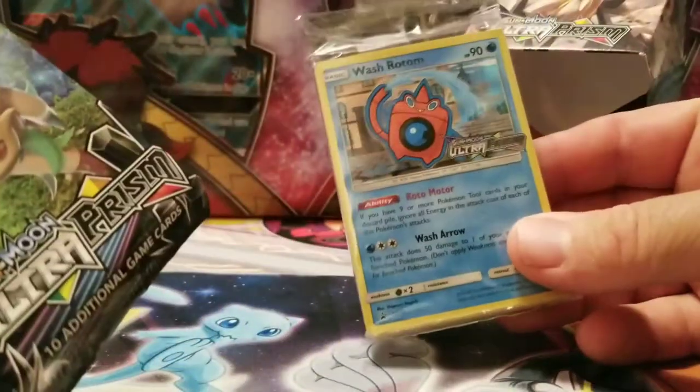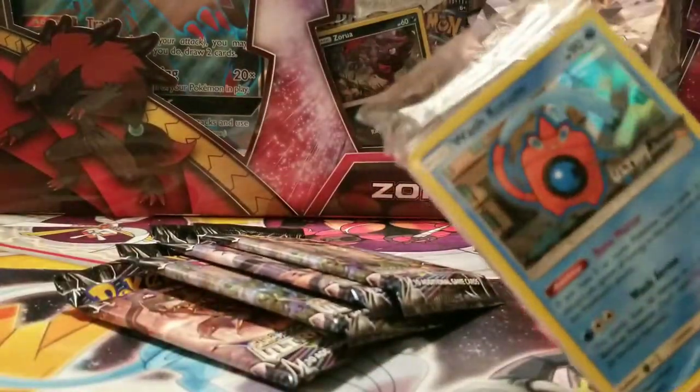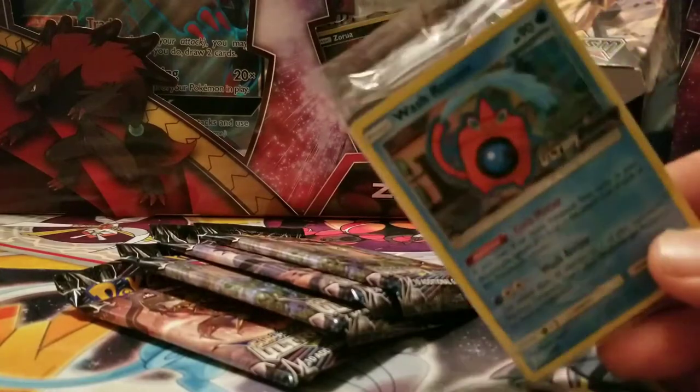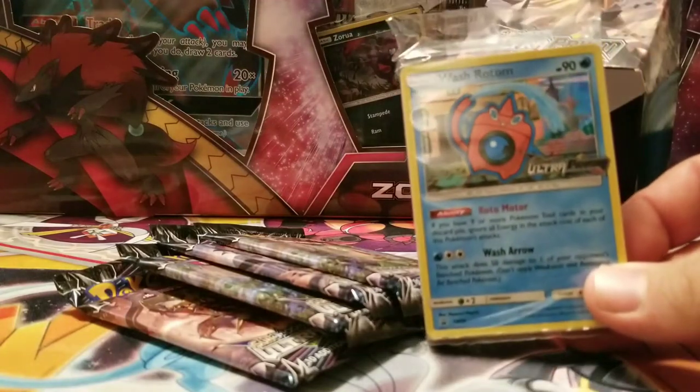In the Ultra Prism pre-release box you get the little Solgaleo Ultra Prism tip sheet which gives you all the rules. You get your fixed pack and four packs. My fixed pack is with the absolute worst of the pre-release cards to get, because you just don't get enough tools to use. I got the Wash Rotom, which isn't a bad card — when you put all the Rotoms together you can make a deck — but in a pre-release that's not the one you want.